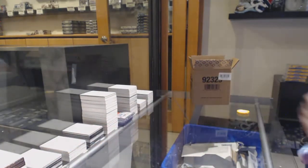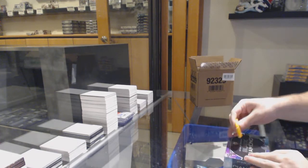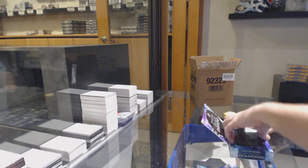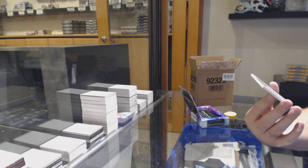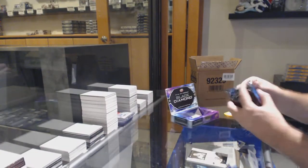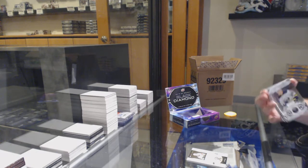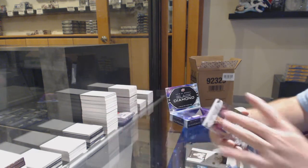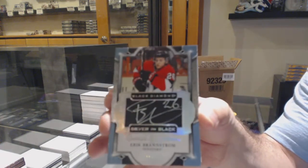So how many of that one did you get? Well, I know you got the big boy there — that's pretty sweet. Same ratio, not bad. We've got for the Vegas Golden Knights, Exquisite Rookie Cody Glass. I know that one's not yours. The back card is yours. For the Buffalo Senators, Jack Eichel. For the Ottawa Senators, Silver on Black Autograph to 99, Eric Branstrom.